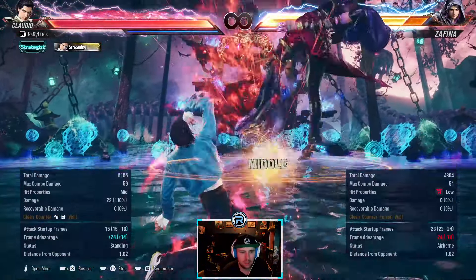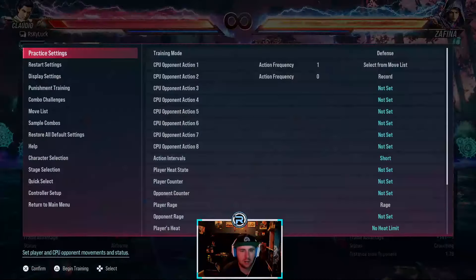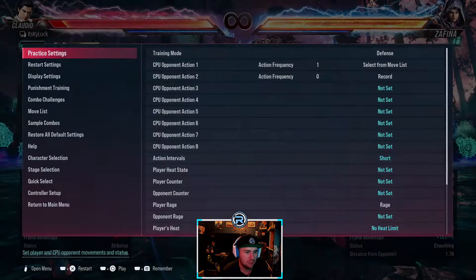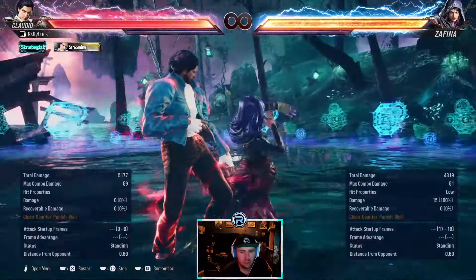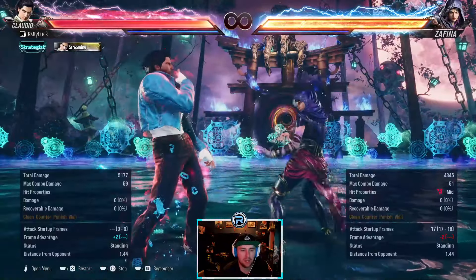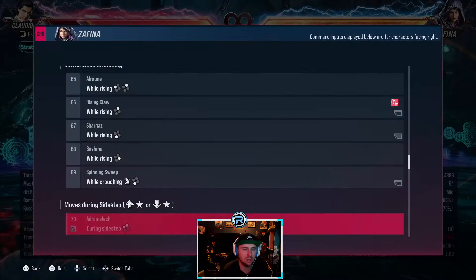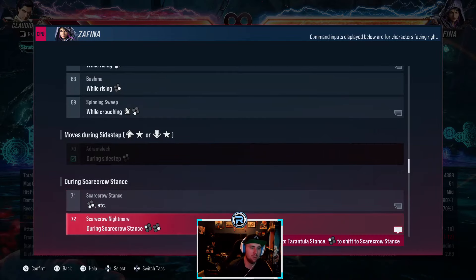She's got a full crouch low — launch punishable. It knocks down and gives a guaranteed back 3. She has sidestep 1 plus 2 — this is a counter hit launcher. She has a follow-up, it is a counter hit launcher.